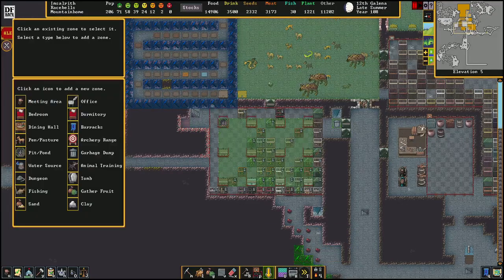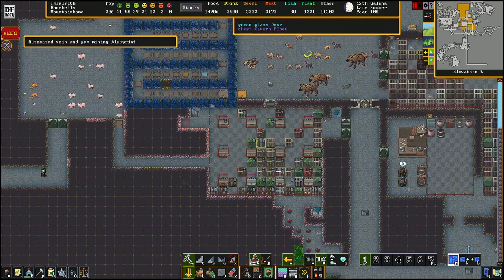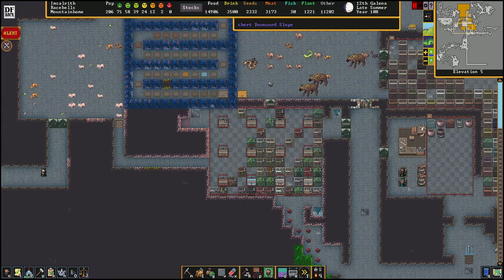What I would recommend is that in addition to making sure there is a valid dump zone next to an area like this, you also head down a level, make sure dwarves can access the area, and get rid of the channel. That way dwarves can't walk into it from above, and you should have fewer issues with dwarves accidentally walking down a pit and getting destroyed by all of their friends dumping spears on their heads.